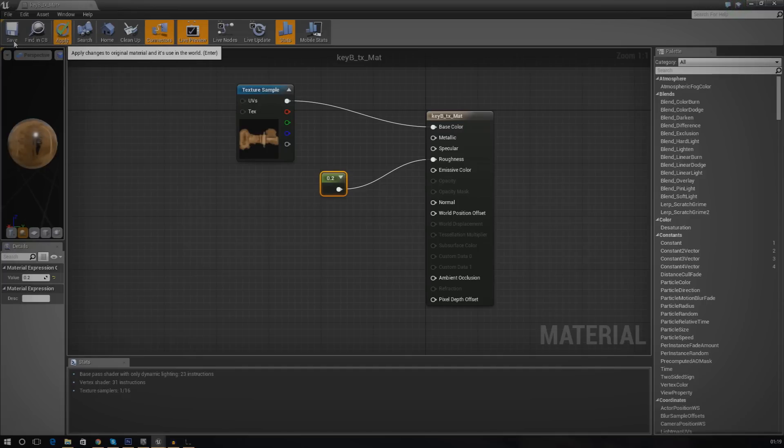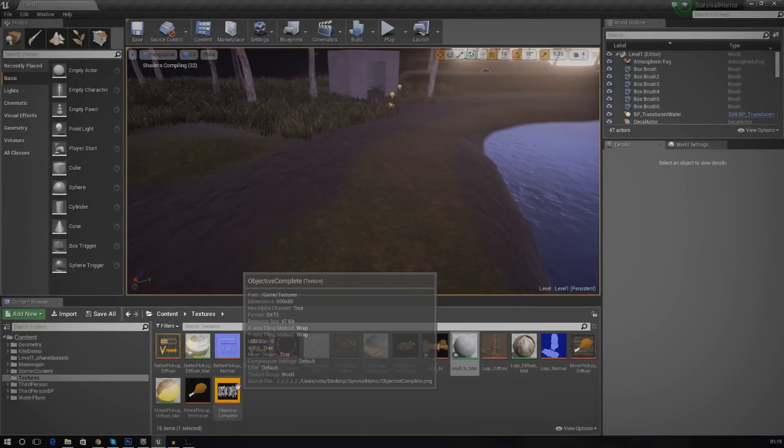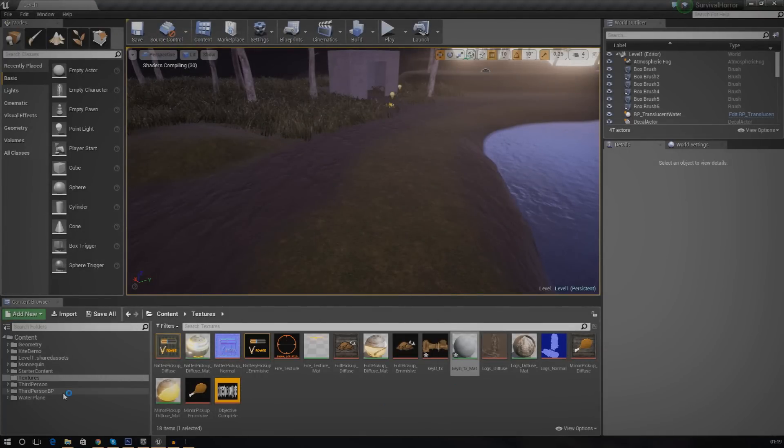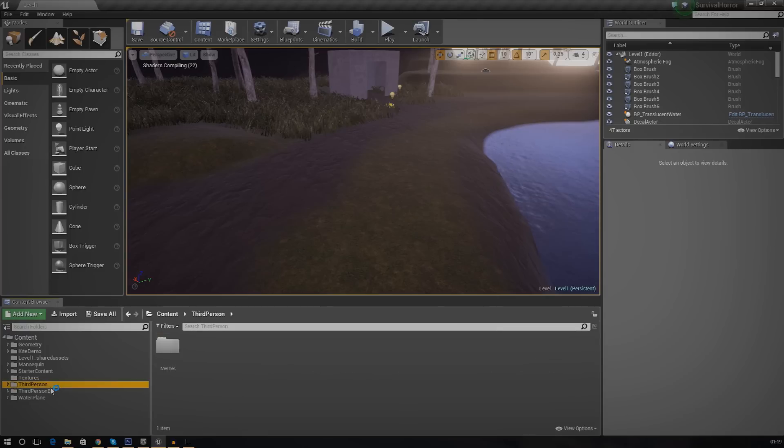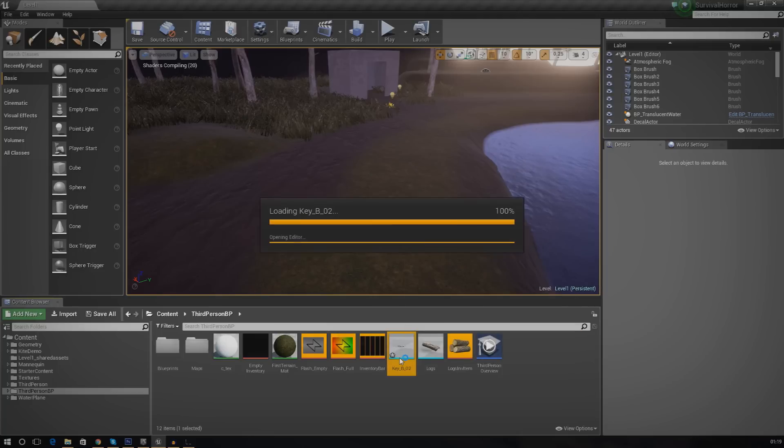I'll press apply. My computer is really slow at the moment so let's close this out. The next thing is to apply that material to the object itself. Go to Third Person BP and open up the key item. In the details panel on the right-hand side we should be able to set the material — just let that load.